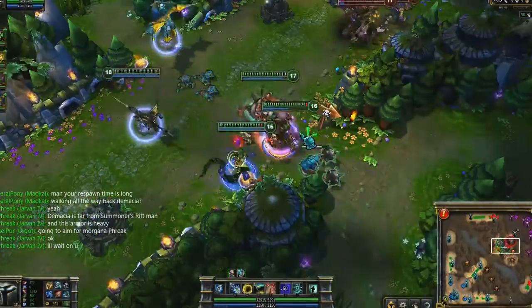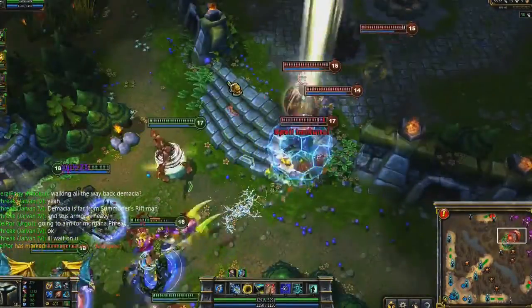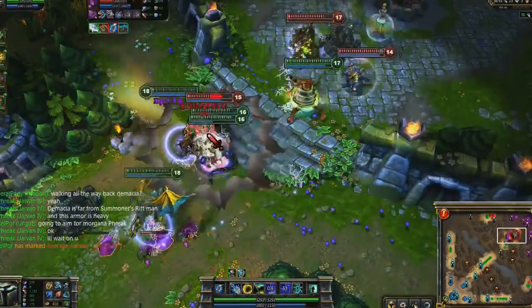Jarvan also has probably the funniest synergy with Urgot. As soon as Urgot picks a target to swap, land Cataclysm on the target now stuck in the middle of your team. Guaranteed success!